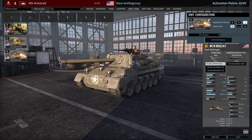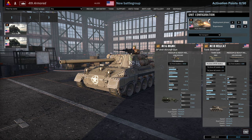Three Hellcats available in A, six in B and nine in C. The big scary thing about these is they're super fast — very easy to maneuver.